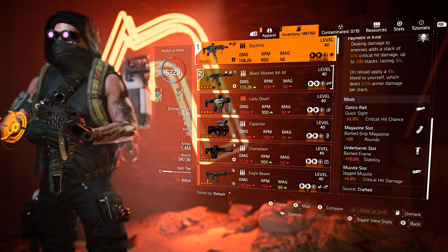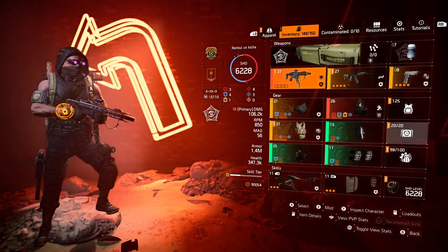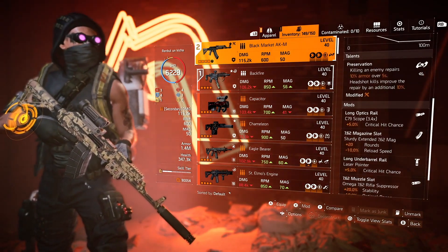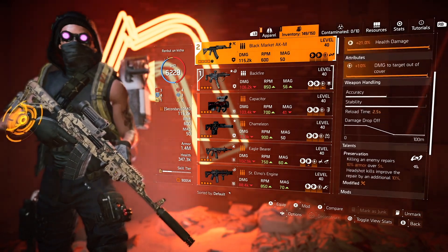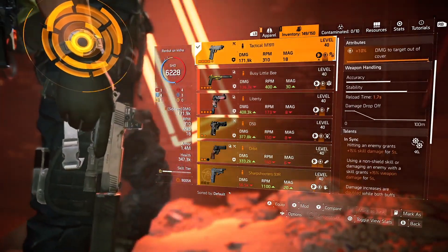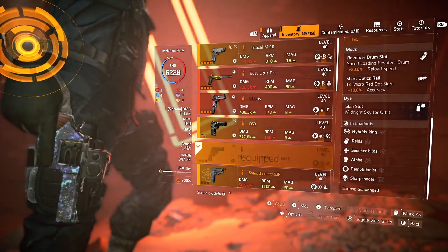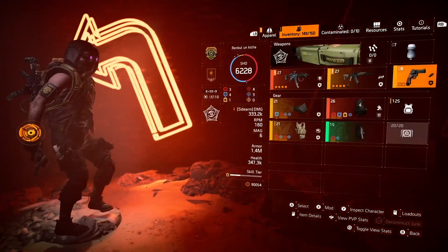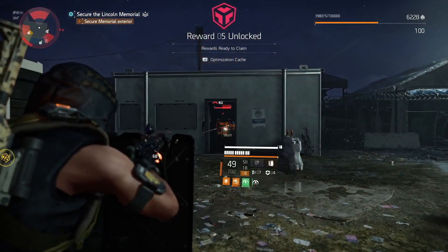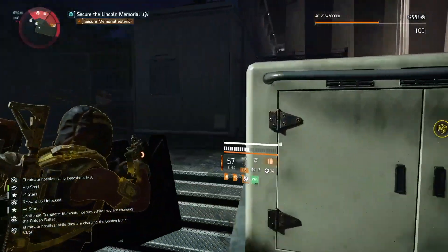For weapons, everything is simple. I'm using the Backfire exotic SMG which provides 200% crit damage. Crit chance isn't a problem since SMGs have great base crit chance, plus you have crit chance on your Shaytec watch. To get the rest of the crit chance we use the DZ-exclusive Orbit pistol with the Perfect Finisher talent. For the second weapon I'm using the AK with Preservation.